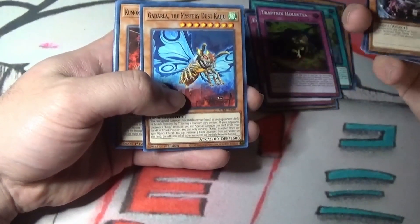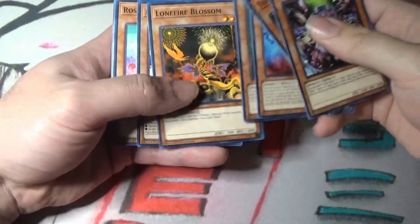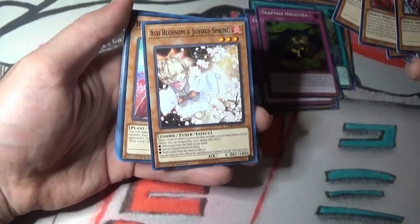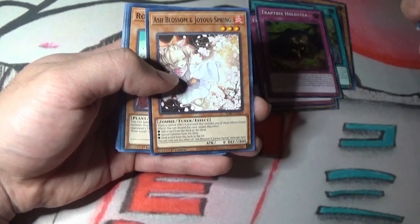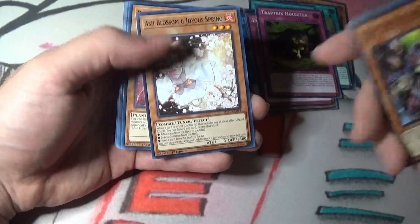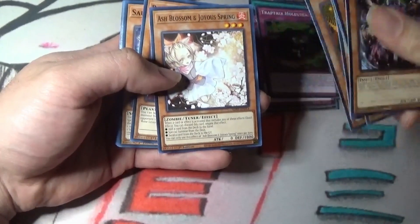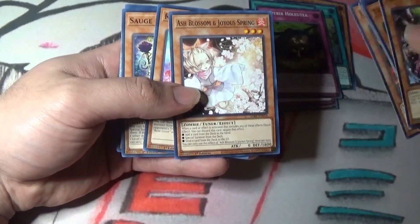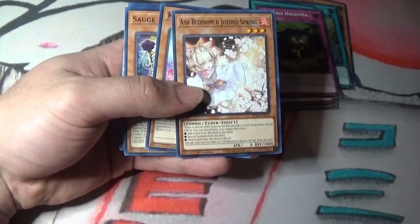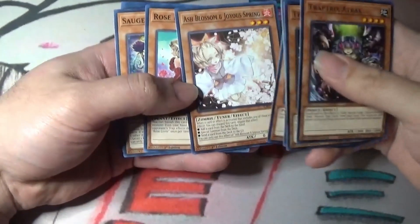You get some Kaijus - Dust Kaiju, Radian the Multidimensional Kaiju. There's our common Ash Blossom and Joyous Spring. Super happy to have this because it's actually a really popular card right now in the current format - a lot of people are using it. It sometimes falls out, sometimes comes back in, but it's always good to have your playsets. Since I have tons of decks, I'm thinking about doing an update to my deck collection, so I can definitely use it.